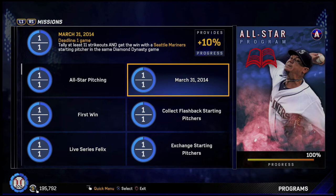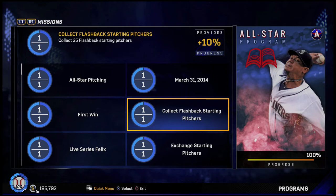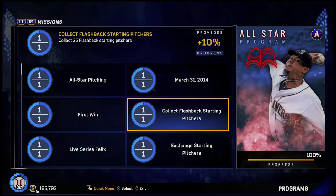Then we had to collect 25 flashback starting pitchers. I had this right when the program released, so I don't know how it affected the market and what the prices are for these flashback starting pitchers right now. But collecting 25 of them shouldn't be that difficult. There are some cheap ones in the market and you can also get quite a few in the ticket counter. Definitely check the ticket store first, get some of those pitchers, then with however many you need left, just get them in the market — try to get the cheapest ones first.